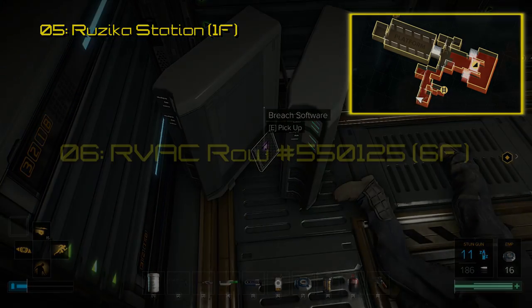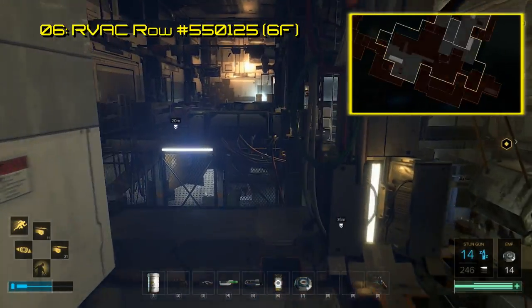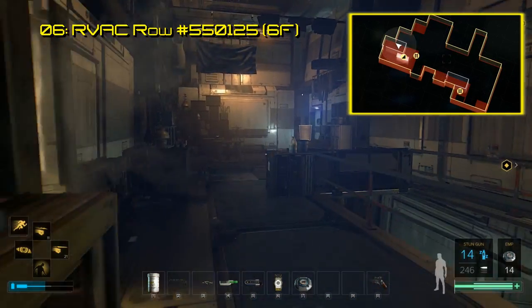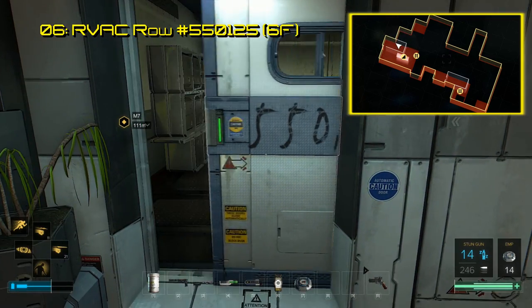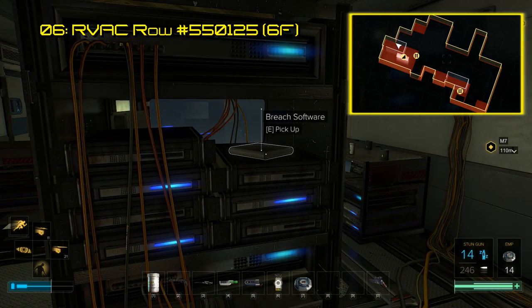Next stop, Golem City. After passing through the labyrinth of slums, you will arrive at the ARC headquarters. After getting to RVAC row, get to the unit labeled 550125, which should be directly behind the decorative lighting. There are three data terminals in a row here. The Breach software is on the one in the center.